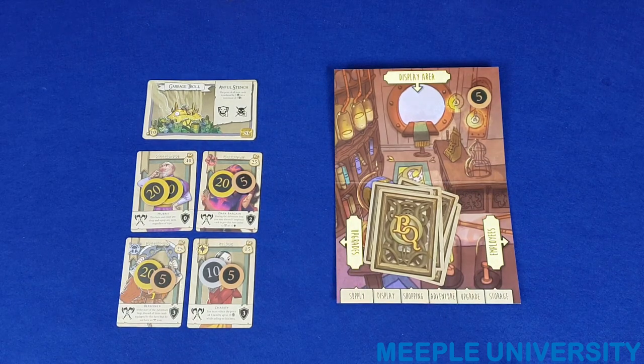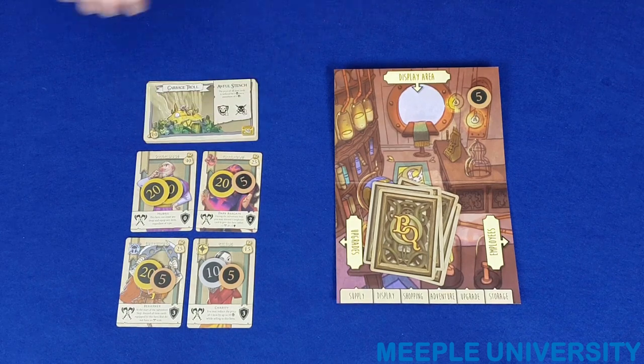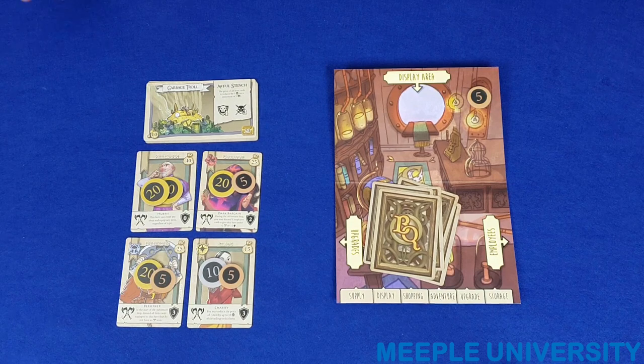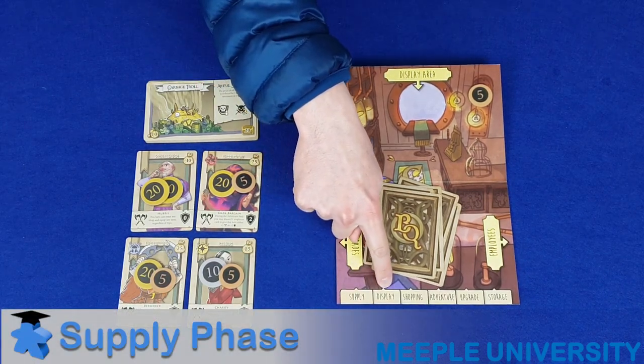In a five or six player game, if you're onto the level two monster, draft a round to the right instead of to the left. This way all players will receive cards from each other at some point during the game. The second phase of each round is the display phase.